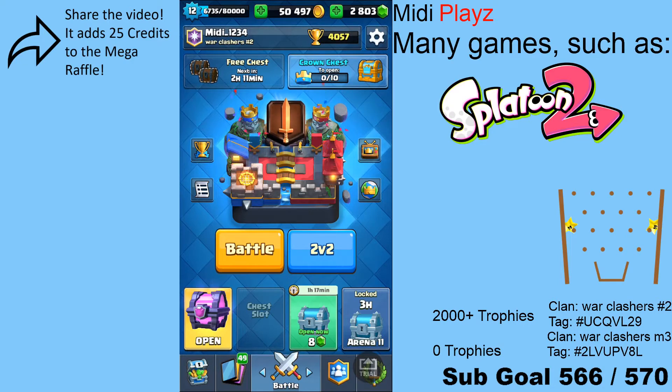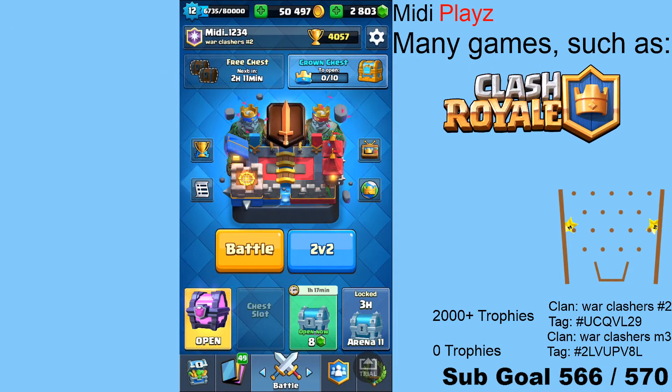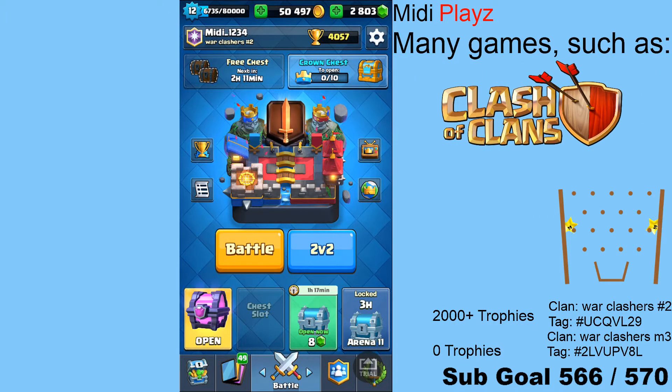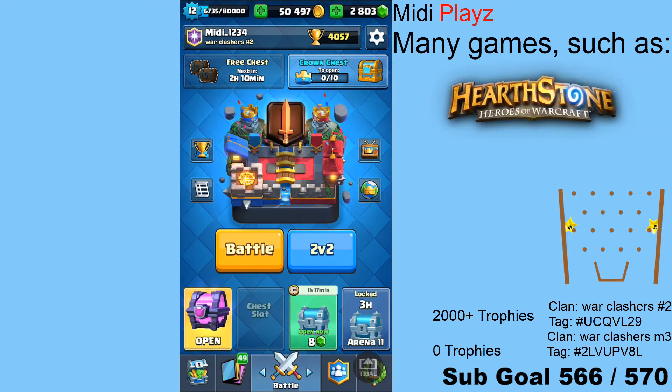I'm going to be covering all the stuff revealed in the three sneak peeks so far — the Touchdown reveal, quests, new game modes like Mirror Battles, and also the new shop revamp. They basically revamped the shop two updates ago, and now they're revamping it again. It really looks a lot better now.